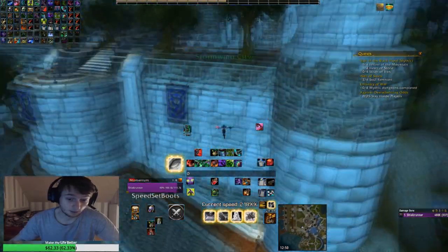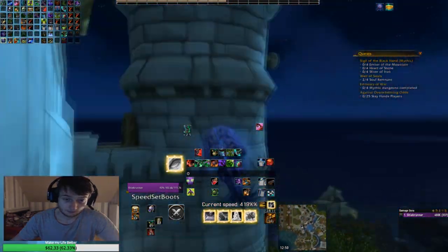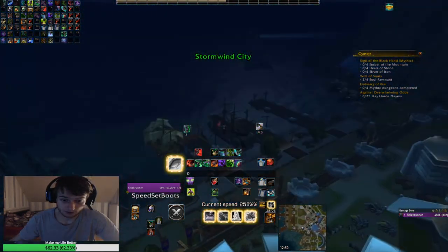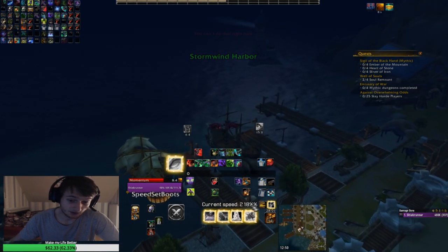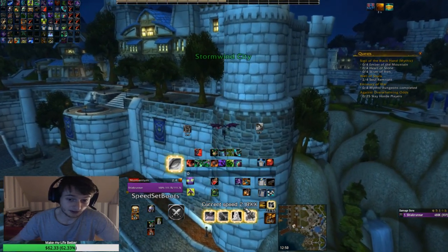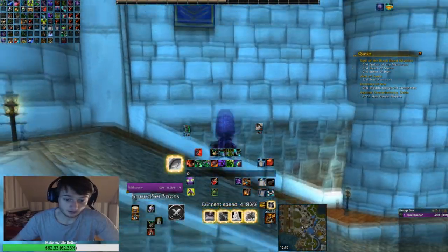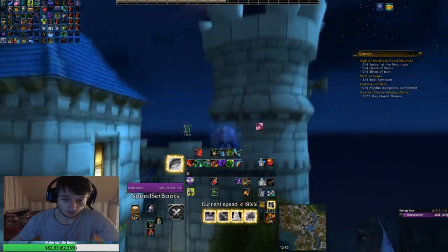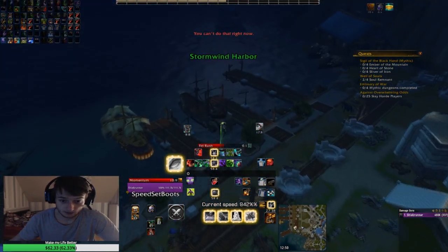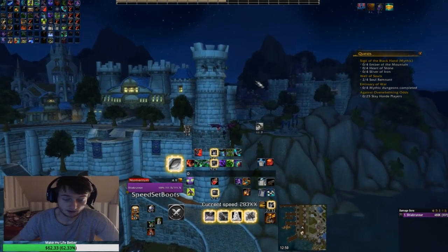Let me show you that combination. Double jump, venture retreat, fellrush, fellrush. But you honestly only want to do that if you have some movement speed increase active, because you downgrade yourself by going from a venture retreat to a fellrush. So let me show this with a movement speed increase: double jump, glide, venture retreat — and now I used a movement speed potion, and now I have 300% movement speed. That's how you do it.